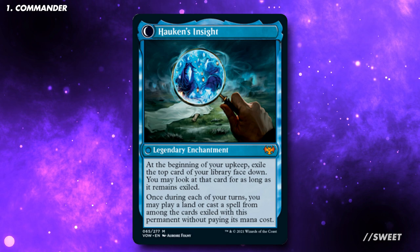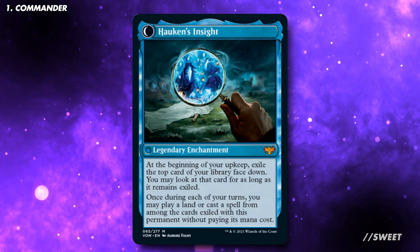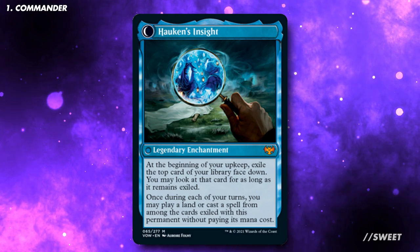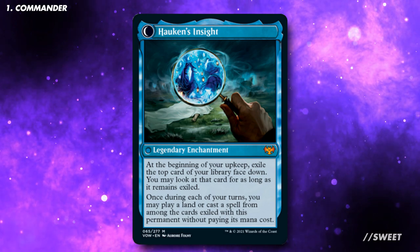It transforms into Hulken's Insight, which is a legendary enchantment with: at the beginning of your upkeep, exile the top card of your library face down. You may look at that card for as long as it remains exiled. Once, during each of your turns, you may play a land or cast a spell from among the cards exiled with this permanent without paying its mana cost.